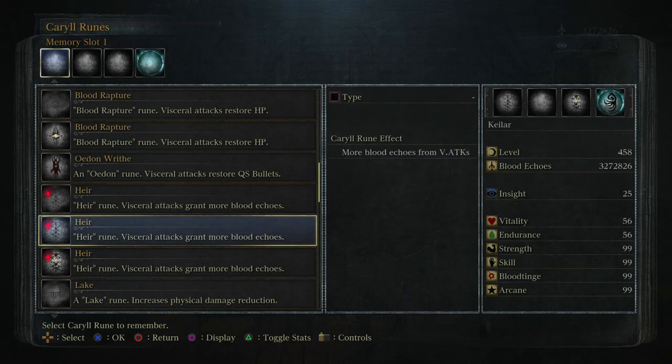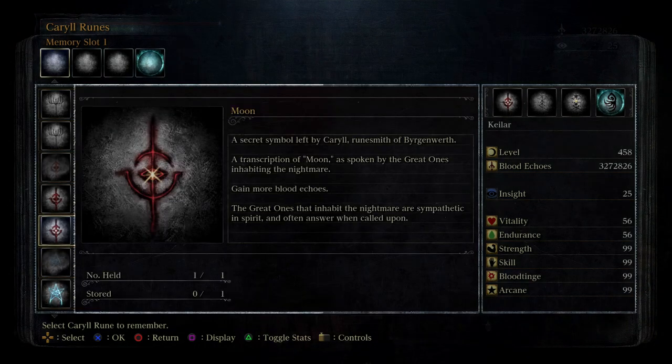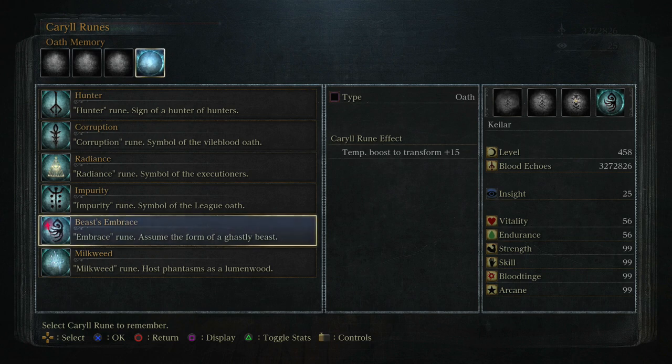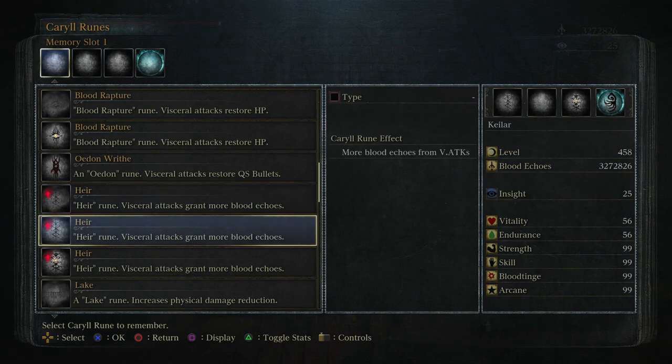For those that have a level two and level three errand but are missing their level one errand, you can use a level three moon rune as a close substitute for the third rune slot. Equipping a level three moon rune in conjunction with your level two and level three errand will give you the same result as equipping all three errands simultaneously. For the oath memory rune, I'm just using the Beast Embrace for aesthetic purposes — it does not matter what rune you use in that section. The biggest takeaway is to have your three errands equipped.